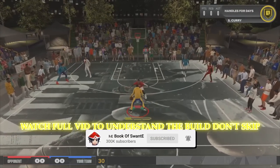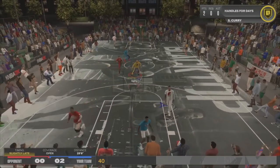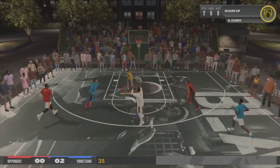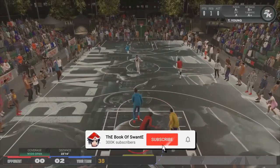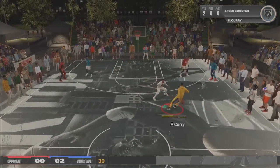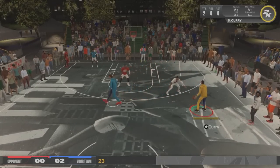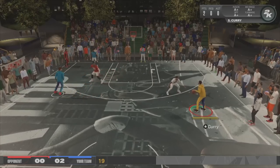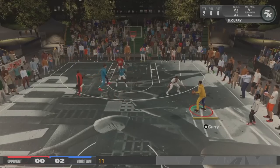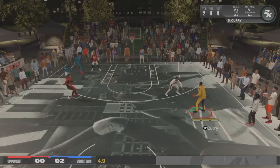It's the ISO God Sensei, the greatest on 2K in existence. I think I done broke the code. Do you want to consistently shoot from the three-point line until they patch that? Do you want access to the greatest dribble moves in the game, the fastest dribble speeds, and to finish at a high rate? You want to be a midi god? Make sure y'all watch this full video so you understand why I made the build the way I made it.